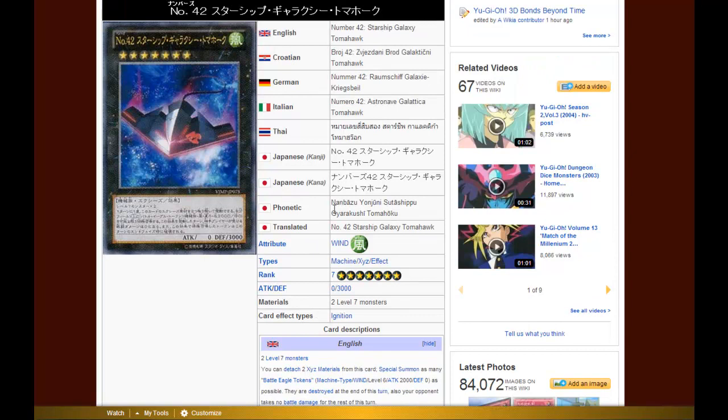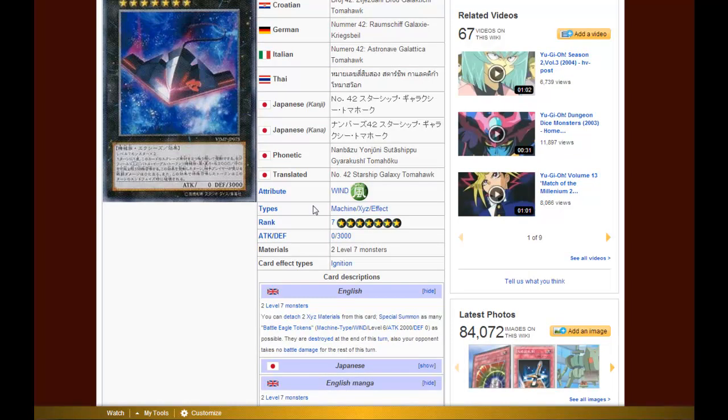Now, Starship Tomahawk isn't exactly an attacker — it has 0 attack points and 3000 defense points. With the new Phantom Beastcraft archetype, the new Wind archetype coming in Lord of the Tachyon Galaxy, the Phantom Beastcrafts don't have much trouble getting out Rank 7s. You just need one token and two Level 4s, and the tokens increase their level by the level of the token — usually Level 3. So you overlay them into Galaxy Tomahawk and detach both of its Xyz Materials, meaning you can only use its effect once.